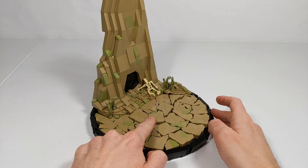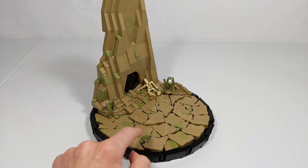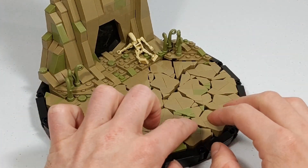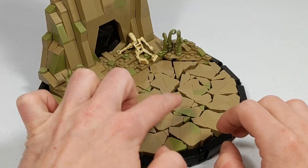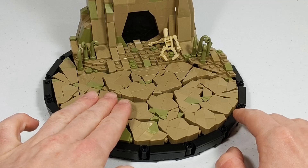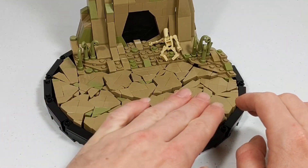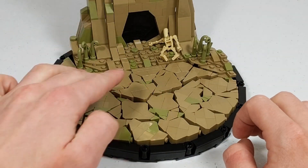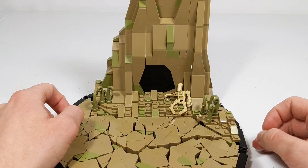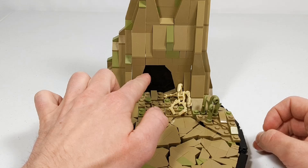I've removed all the minifigures so you can really appreciate the terrain. You've got a lot of larger chunks, and in between them I slid little cheese slopes and smaller slopes to achieve that cracked look without making massive gaps the clone troopers would have to hop across. This whole section right here is also slightly raised to create a natural step, adding a bit more height and detail so it's not all flat.